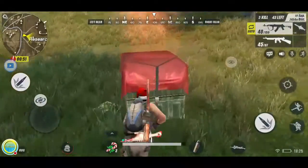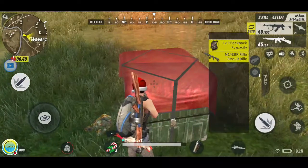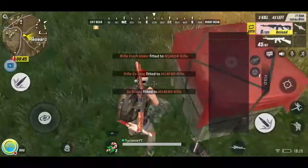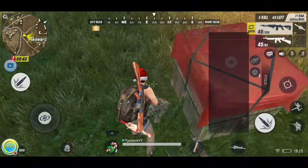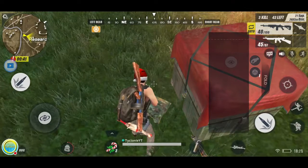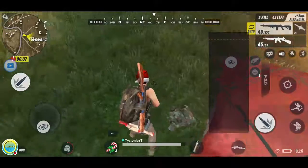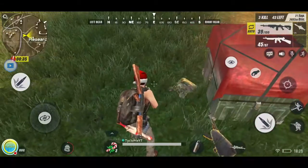There's a supply drop here — let's get out and check it. There's another one over there too. Level three backpack and an assault rifle — I think that's better so I'll take it. Let me figure out how to exit the loot screen.